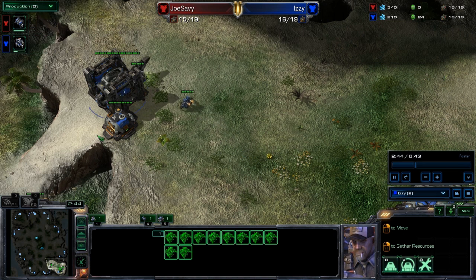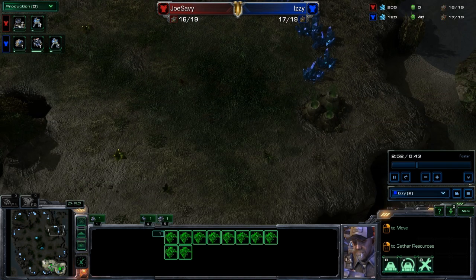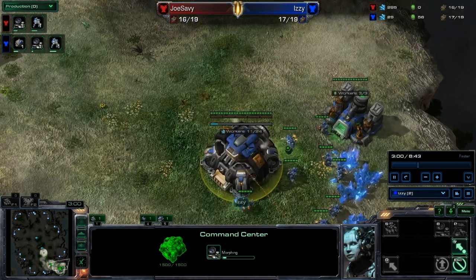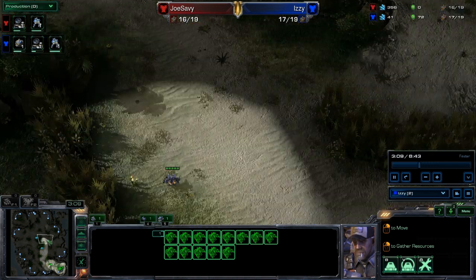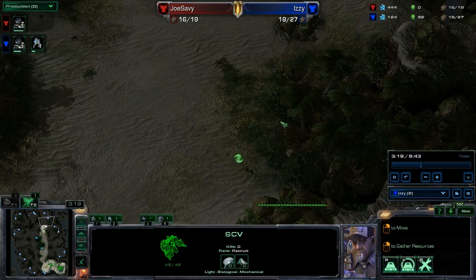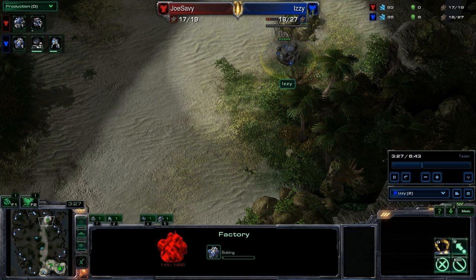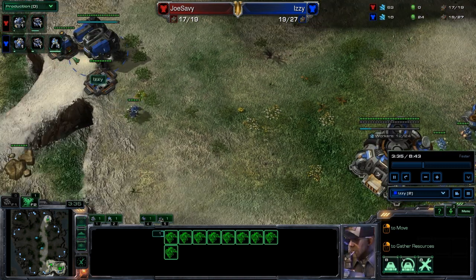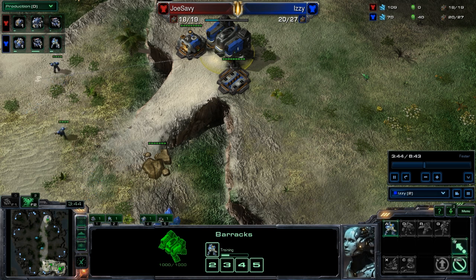Another proxy option could be up here or right here - you need somewhere to build a tech lab, so be careful with placement. He's closing up his wall at 17 supply, getting an orbital at 17 as well. The timing fits very nicely. He does a good job getting that SCV there at precisely the right time when he has 100 gas and just over 150 minerals. He drops an orbital, keeps building SCVs, builds a second depot so he can build marines.